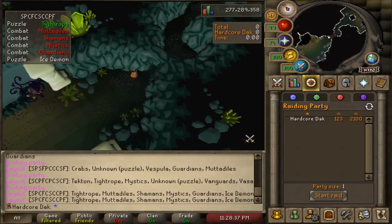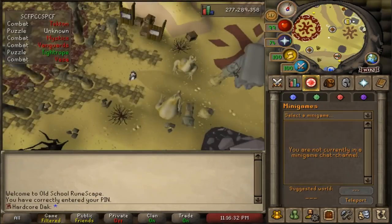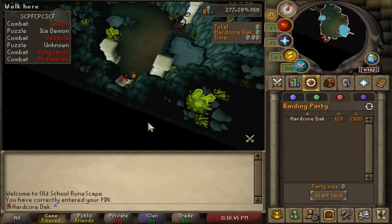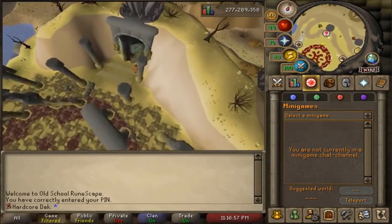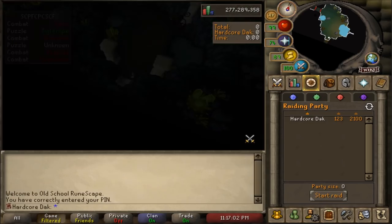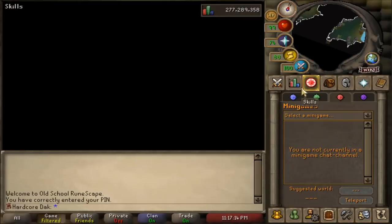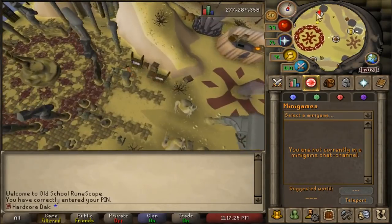I plan on making an overall raid guide in the long run. I don't want to show you a perfect raid from start to finish; I want to show you the steps in learning how to get better, or at least good enough to grind out some items. Even though it's good to learn what you're supposed to do perfectly, that doesn't always mean you're just going to go out there and do it.